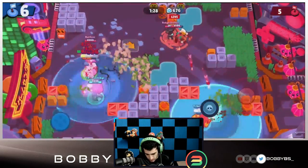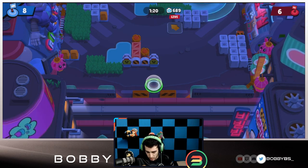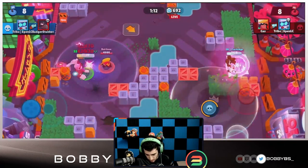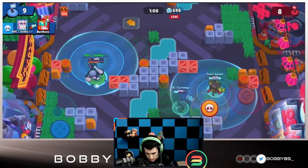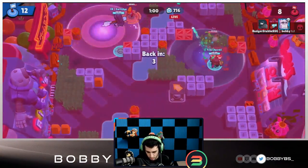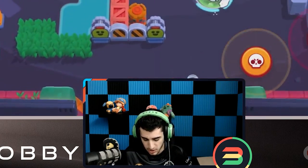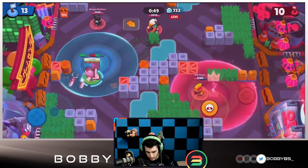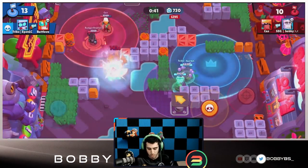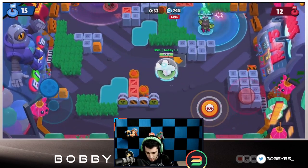They're going to have a very difficult time taking us out of the zone. We wasted our super unfortunately, but we have a ton of HP so we'll get it back. We're going to use this jump pad, jump on Max, tie the zone, and auto-aim — one more shot and we have the zone. We don't have much HP right now and the Crow might take us out, but Mortis is going to jump on. This map is a little bit difficult for Frank since it's so open, but Frank is 100% a top five Hot Zone Brawler.